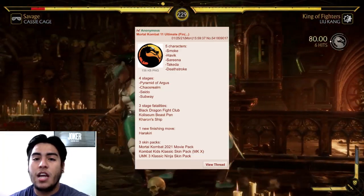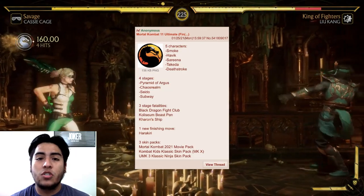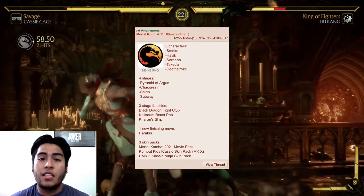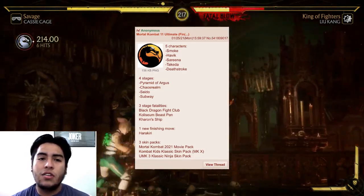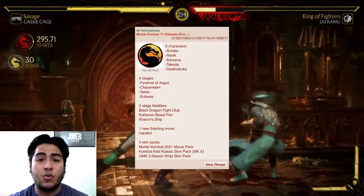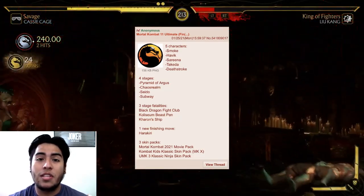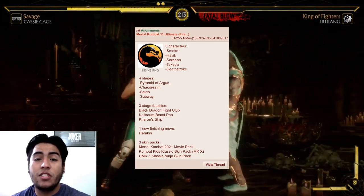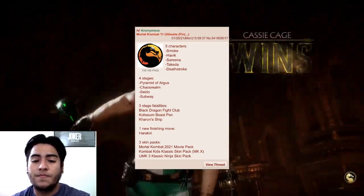This leak mentions five characters. The reason I find it more believable than others is because we have five character slots left to complete the character select screen as a full rectangle. Leaks mentioning eight, ten, or twelve characters just don't make sense — where would they even go on the screen? This one only mentions five, which would fit perfectly.